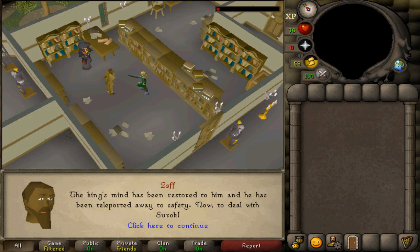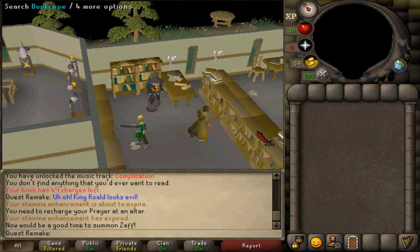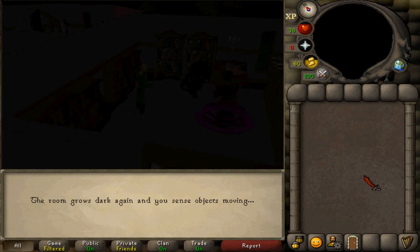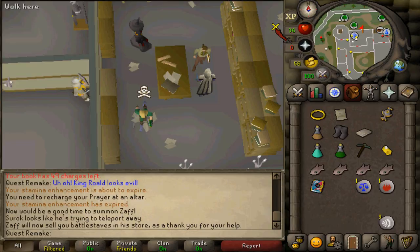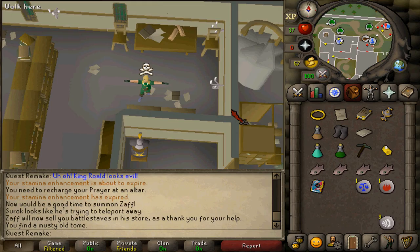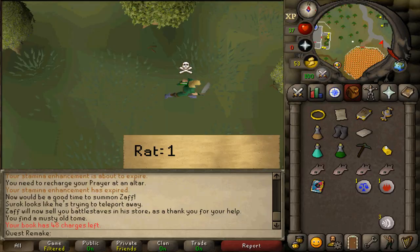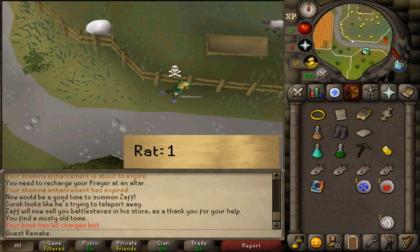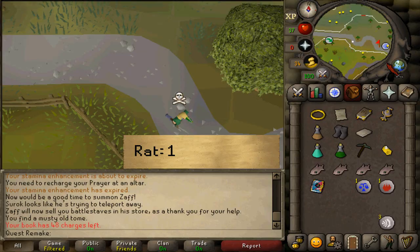Once the beacon ring is operated and the cutscene ends, in the northeastern corner you should find two bookcases. Head to the second most northeastern bookcase and take the Dagon'hai History book. Then teleport to Rat, select option one to complete the quest. Congratulations — you are awarded 8,000 Runecrafting XP, 2,000 Defence XP, and the beacon ring, which gives +1 magic attack and access to the chaos tunnels if you had 42 Mining.